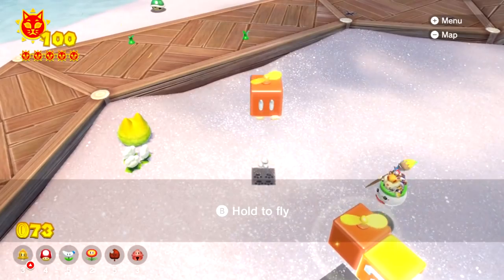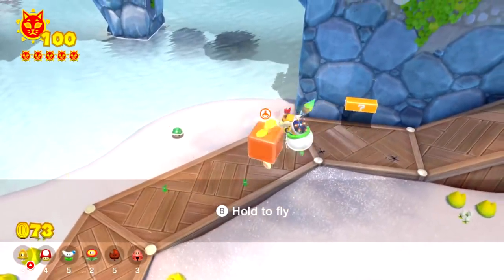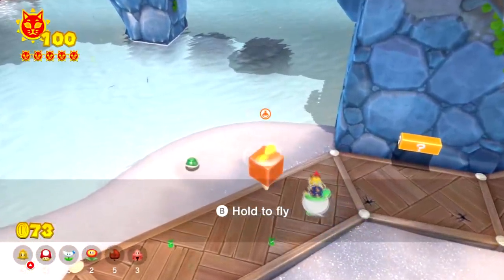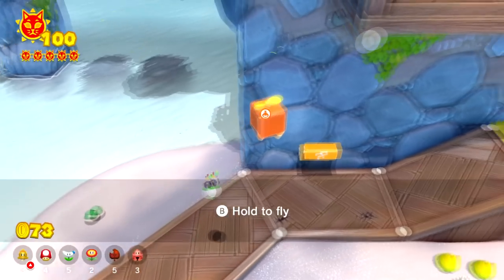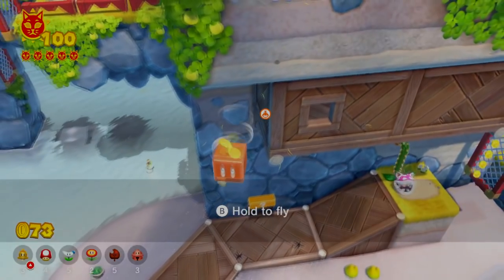That means if you're climbing up a wall with the Propeller Box and you call over Bowser Jr., you can bounce on him to climb up even higher by getting another vertical boost. Let me give you a few examples of some jumps that would be impossible but are possible if we use these Bowser Jr. bounces.